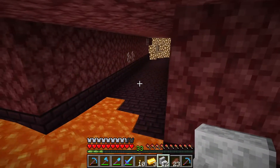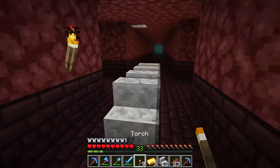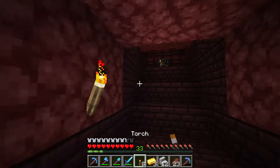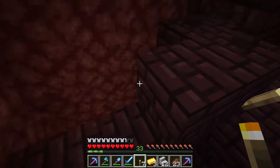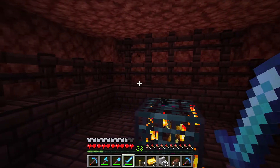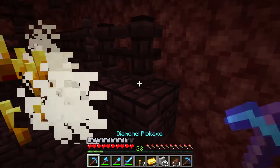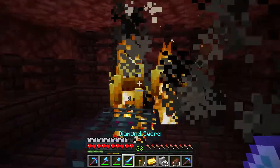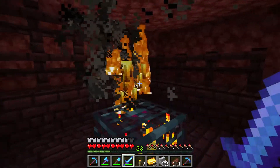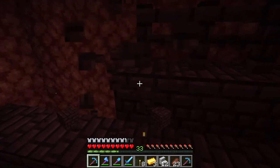The best blaze spawner is the blaze spawner that spawns surrounded by blocks. Welcome to my video. In this video I show you the spawner that spawned surrounded by blocks. You may wonder why is this spawner good? Because the blaze cannot fly away when they spawn and you can easily kill them with a melee weapon.